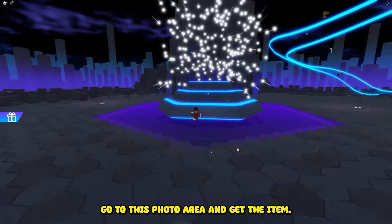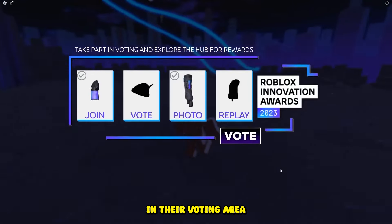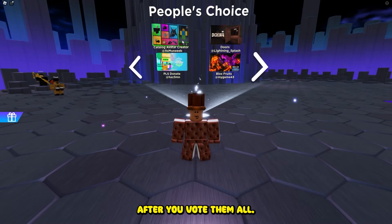After that, go to the photo area and get the item. Then the next one is right in the voting area. You can get the next item by clicking the vote button after you vote them all.